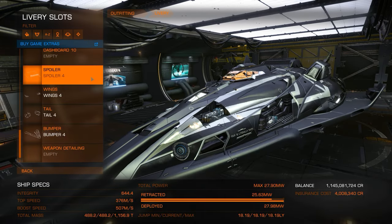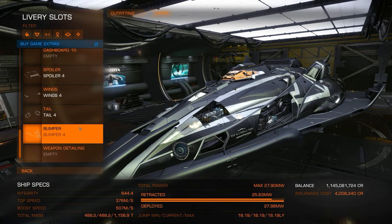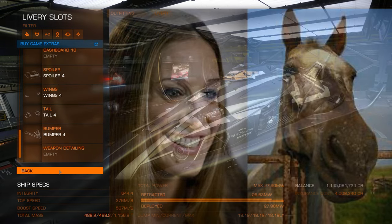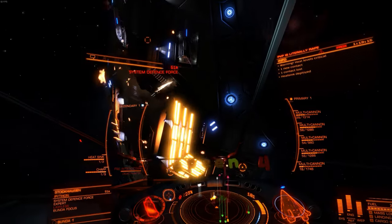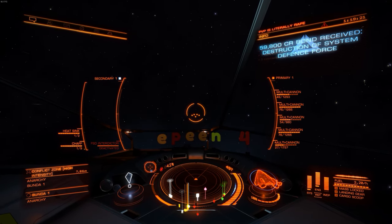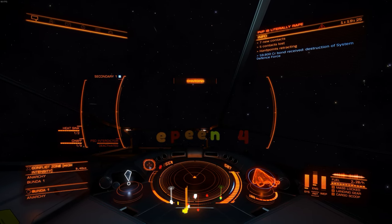Last but not least we have kit number 4, which gives you a more pronounced nose than Sarah Jessica Parker. Kit number 4 has the least offensive backside of all the kits, and that is quite an accomplishment. The primary strength of kit number 4 is its low drag, so you can low wake with ease at 98% hull or more. Easy wake, easy life.